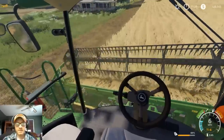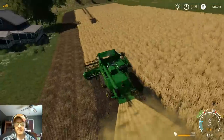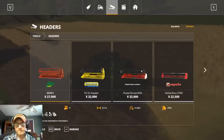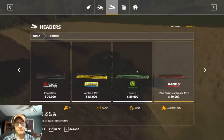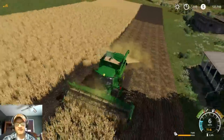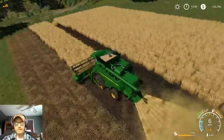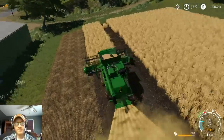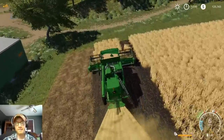The one nice thing about running smaller headers is it's easier to see your edges, whereas with a big header like the 645 flex draper that would be a little tougher to see with. That's another thing I really dislike about this game — that when you hit Escape, the combine keeps running. Anything you're in keeps running and I don't really like that.